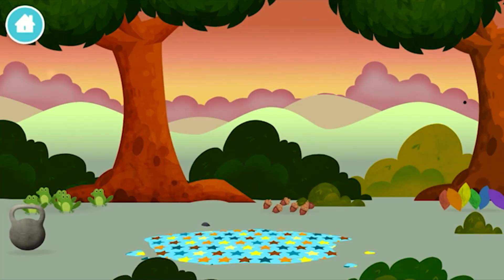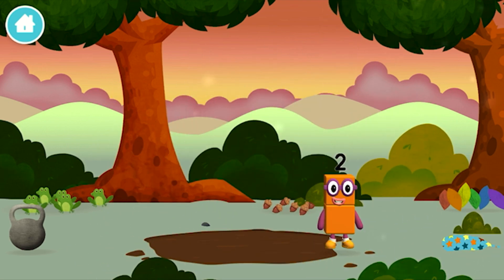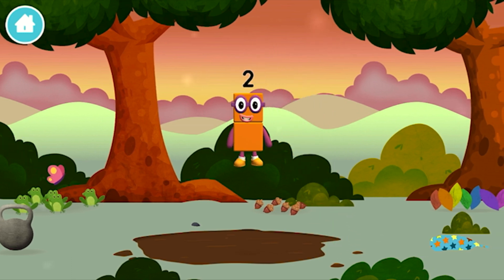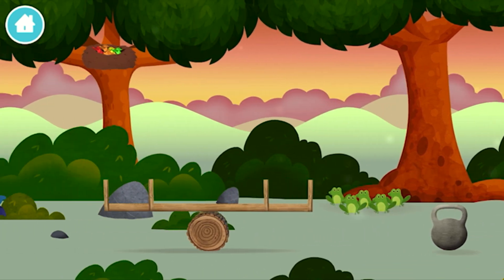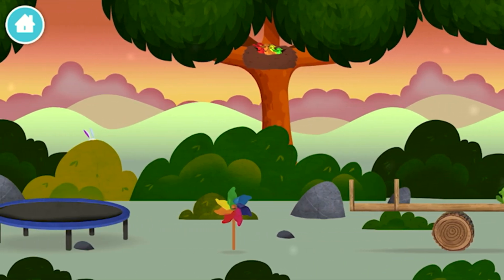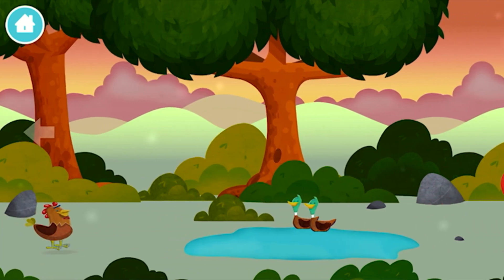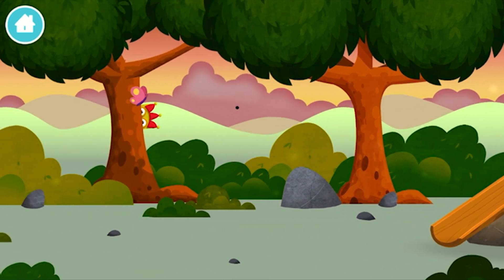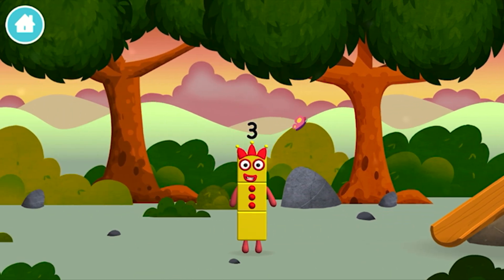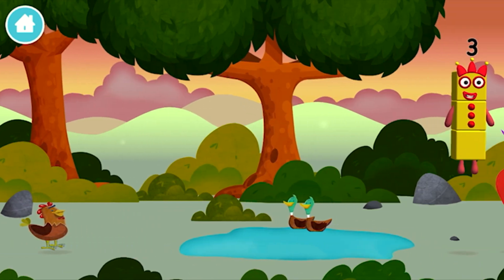Brilliant! You have revealed a muddy puddle! You found one! Four birds in a nest! Three rabbits balancing on each other's head! Which number block did you find? I could juggle one, two, three — three balls!